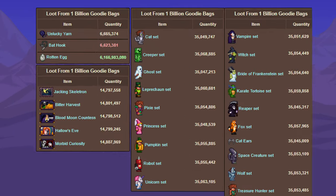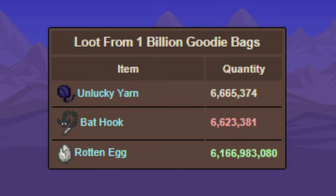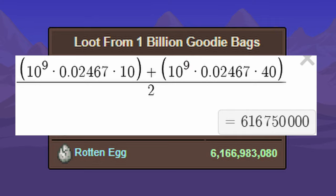Well here they are. Going over the basic items, the rarest is the bad hook, where we got 6.6 million. And right under that with the rotten eggs, we got 6.1 billion. And for those who are wondering, this is right on the calculated average.